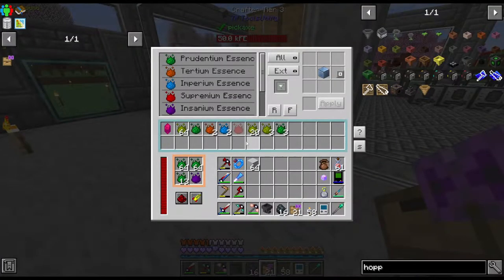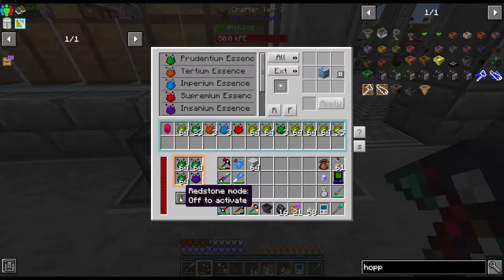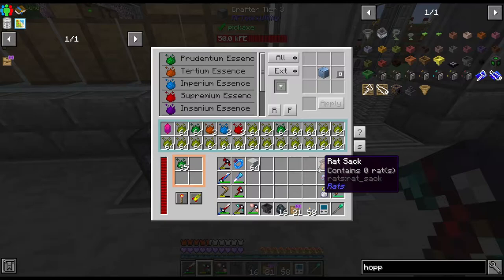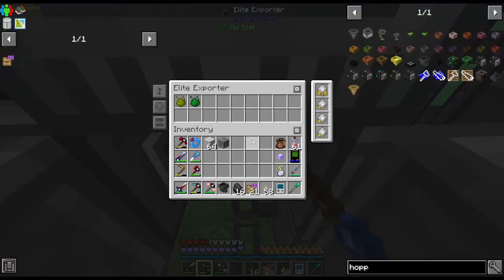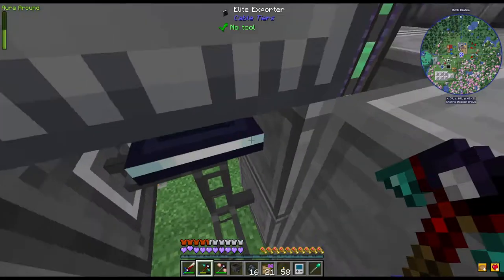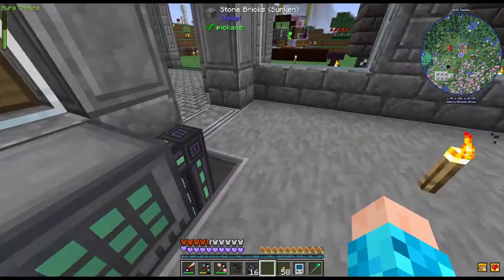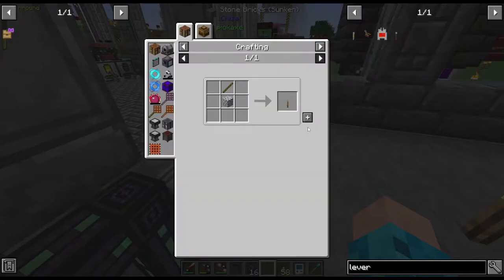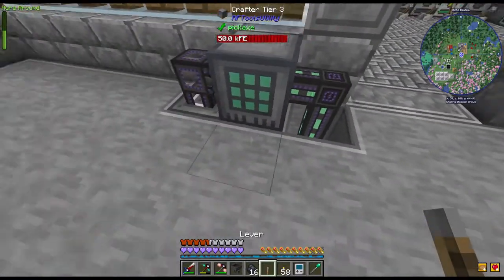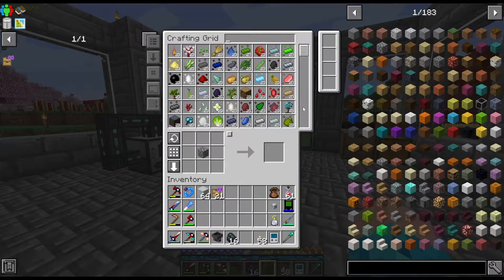This will be filled up but I think I should have a lever for this one to activate. It should be set to ignored and only work with a redstone signal. Then I can have a lever - okay there you go. Now if we look here we have two billion of everything!